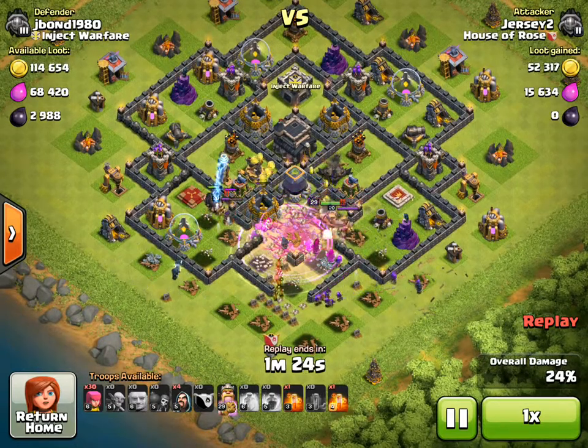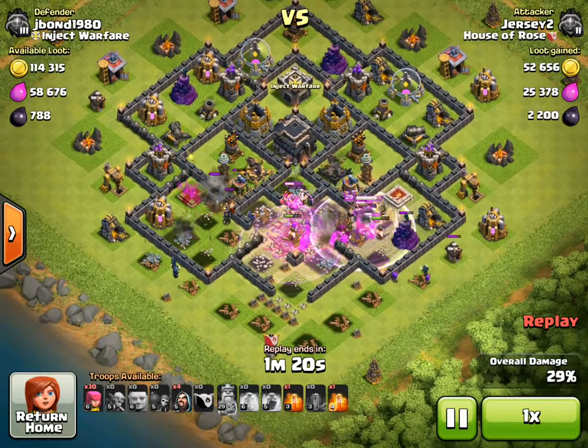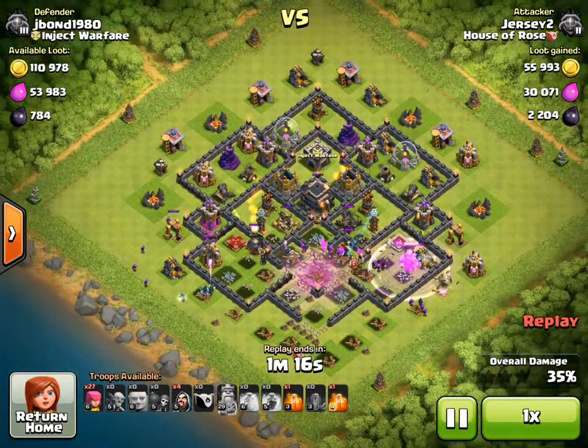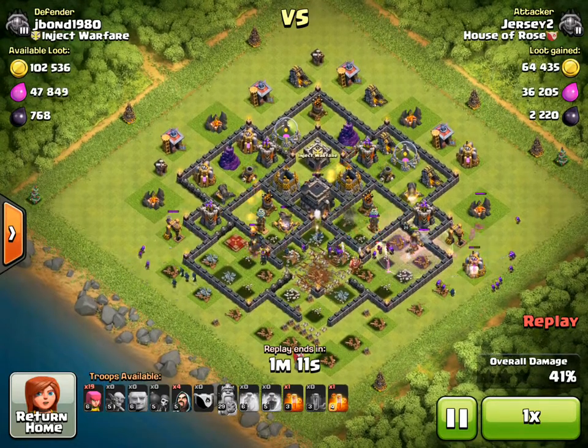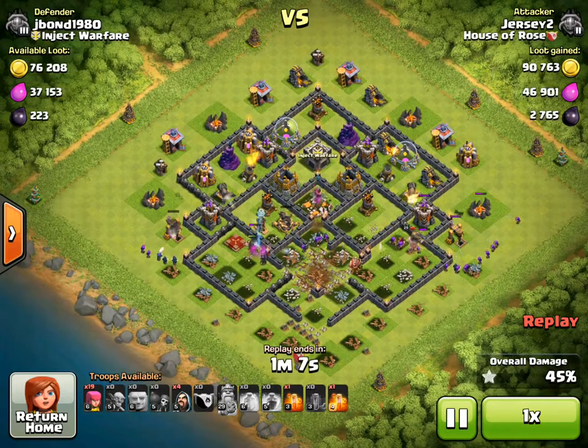Some of them do, and then the rest follow suit, and the DE is down. At this point you're just going for the stars, trying to get the town hall. The town hall also has DE in it, and the goal is accomplished.